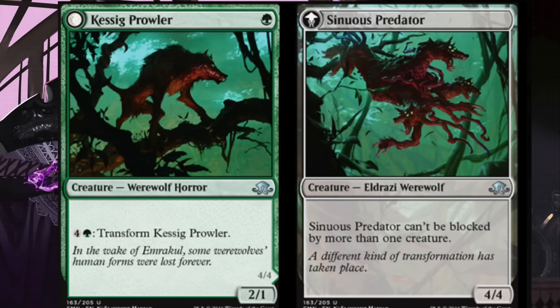We've got this Calcic Prowler, and this is probably the one I'm most excited about, especially if you're green aggro. For one green you get a 2/1, which is okay. It does have a useful creature type. For four and a green you can transform it into a 4/4 that cannot be blocked by more than one creature. Could I see this in Modern Zoo? I don't know — in Modern Zoo you're not really trying to hold out until you hit five mana. But as a 2/1 with upsides, I like it.